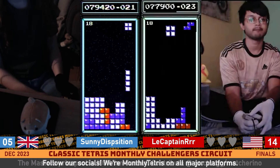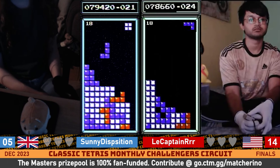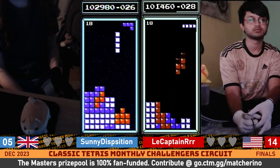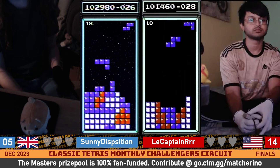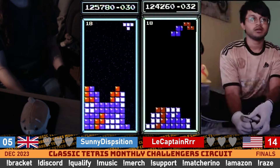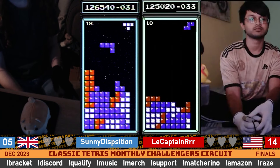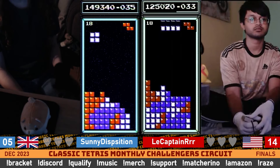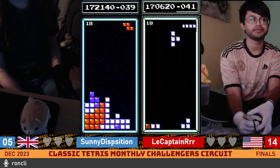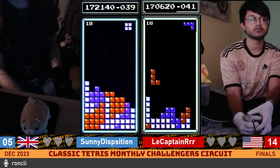Another Tetris for Captain. And another one. Sonny looking for something for this right side — will just burn a line and takes the Tetris, and will set up for the next one. Another Tetris for Sonny. There's a Tetris for Captain. Kind of like how Sonny's got the Starfield theme going on here — definitely one of the more subtle background effects we've seen. 172 for Sonny, 170 for Captain. Pretty neck and neck here in game one. Another Tetris for Sonny.